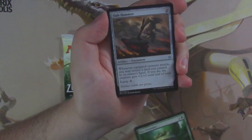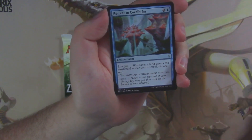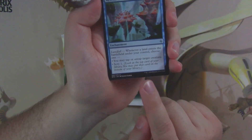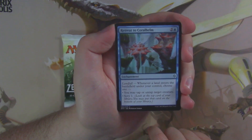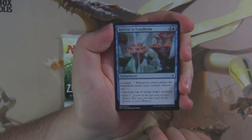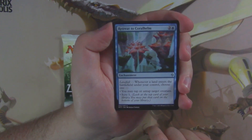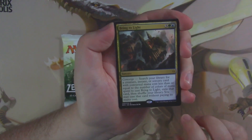Rot Shambler, Slab Hammer, Retreat to Coral Helm — a little Merfolk colony there for you. Yeah, for you guys with your Merfolk landfall, you can untap a creature or scry. And we've got a Bring to Light.